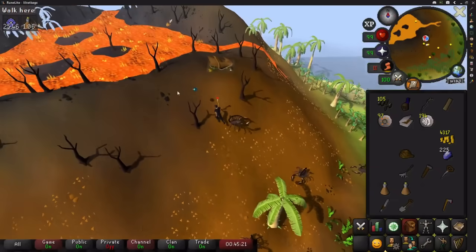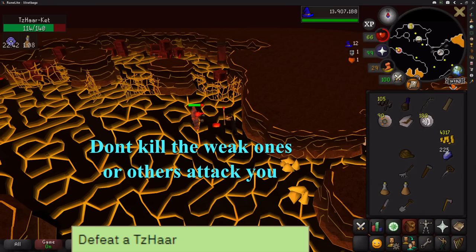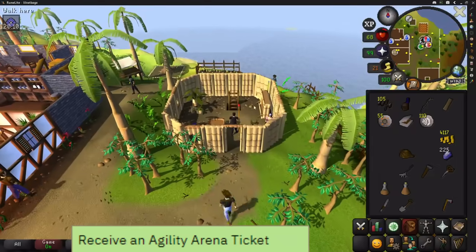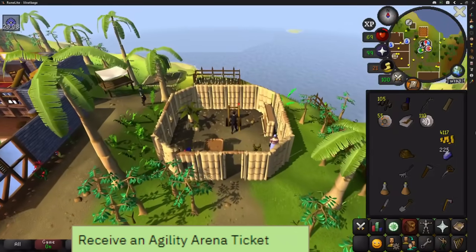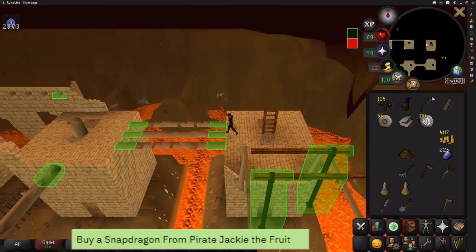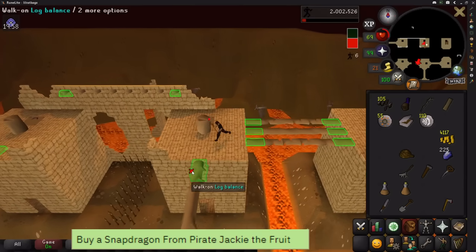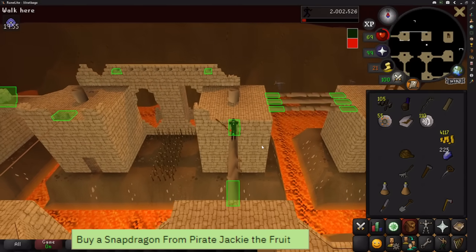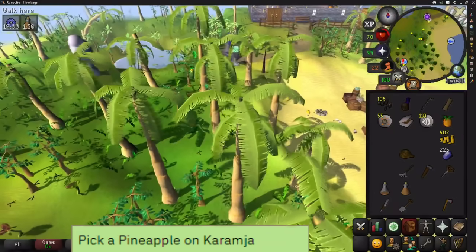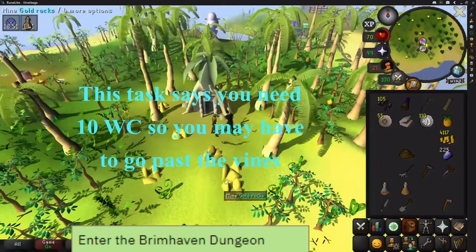Head into the volcano and go to the TzHaar area, safe spotting any of the high levels in there. If you haven't done it before, there's an easy one right by the bank. Go back over to the Brimhaven agility area — feel free to skip this if you don't want to; you just need to get one ticket. You can also get 10 tickets to buy a snapdragon, which is a medium task worth 40 points, but I haven't included it as it would be horrible at this level. To the south-west there's a pineapple plant — pick a pineapple — then a little further south-west you can pay to enter the Brimhaven dungeon and simply leave.